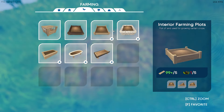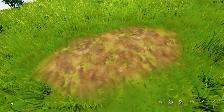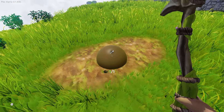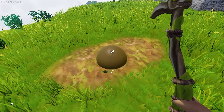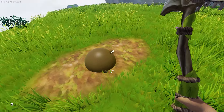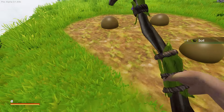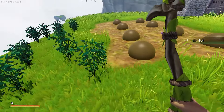Is that dirt down there? Maybe we can — oh, soil! Soil, soil. So I hit it with the hoe — look at that, it looks like one of those chocolate dot things stuck to a piece of paper. I think those were even before my time. So this is actually getting me soil. That first one's a little crooked, it was my first try. Look at this thing, it's pretty cool.